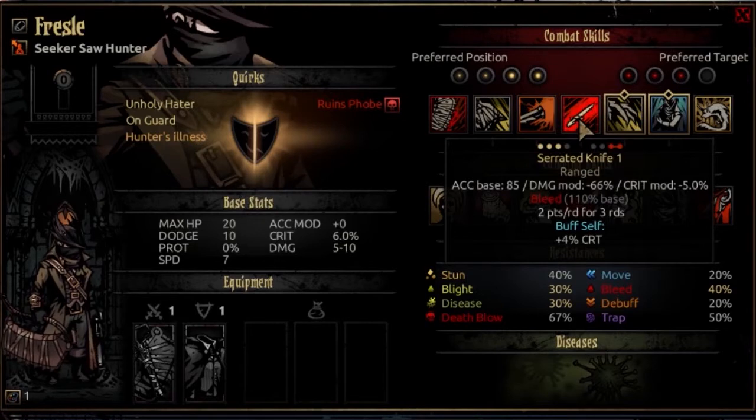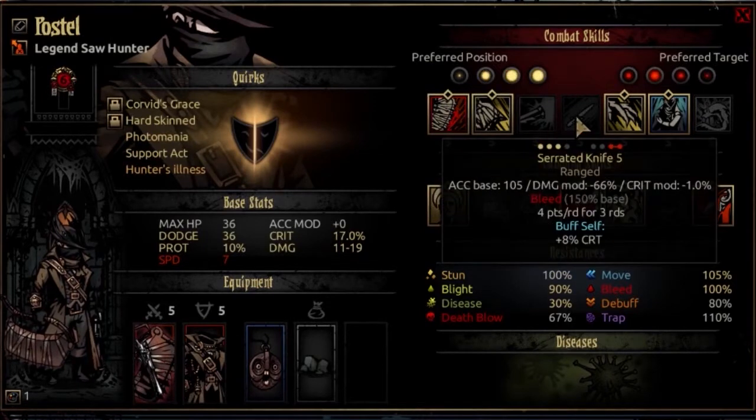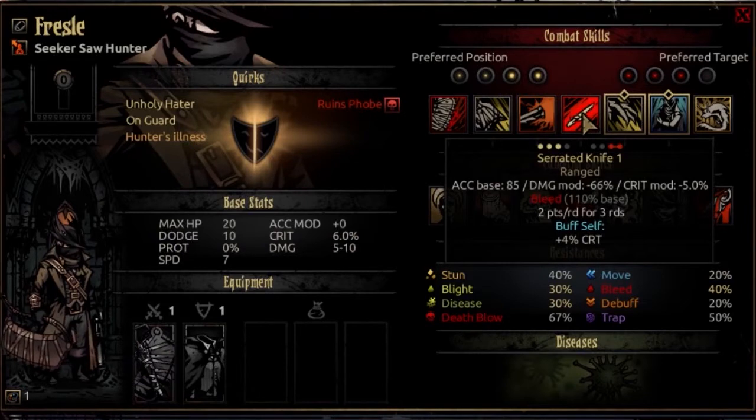The fourth ability is Serrated Knife. It is usable from rank 2, 3, or 4 and targets both rank 3 and 4 opponents. It's a ranged attack with an accuracy base of 85, a damage mod of negative 66%, and a crit mod of negative 5% - fairly common for an AoE attack. It causes bleed with 110% base at 2 points per round for 3 rounds, growing to 4 points per round with 150% base at high level. It also buffs himself with 4% more crit, lasting a typical 3 rounds - it'll last through the battle without much issue.